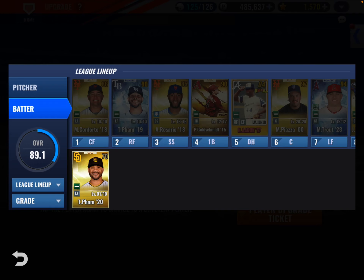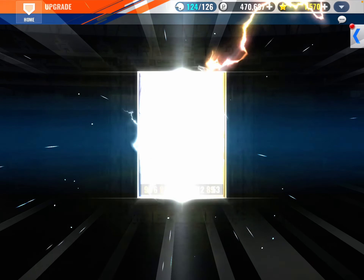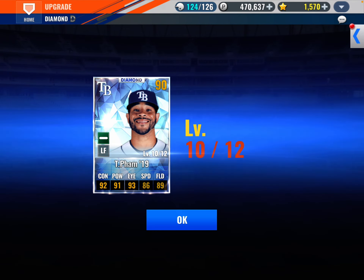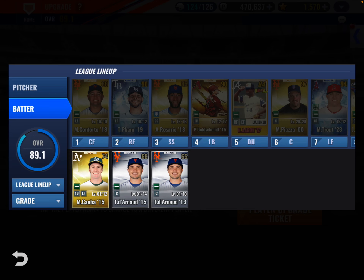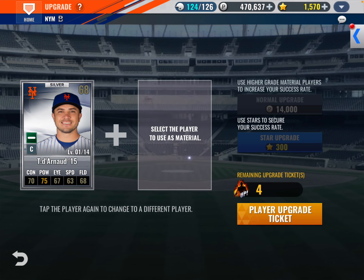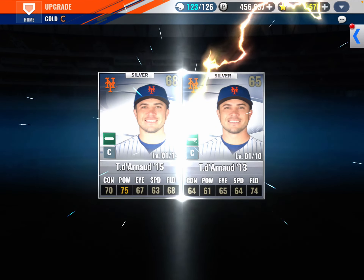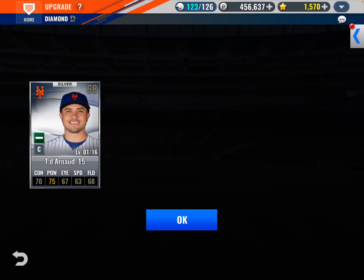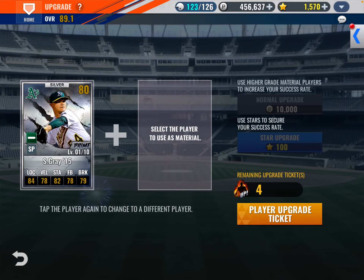Pham is already at 90 overall — that's pretty good. There's also a Travis D'Arnaud. We have a level 15 and a level 13 — we'll just use the higher graded one. He's already at level 14, now up to level 16. Any pitchers? Sunny Gray — and that worked too.